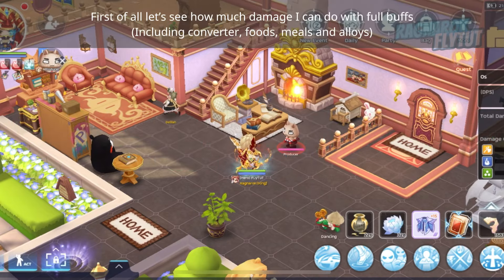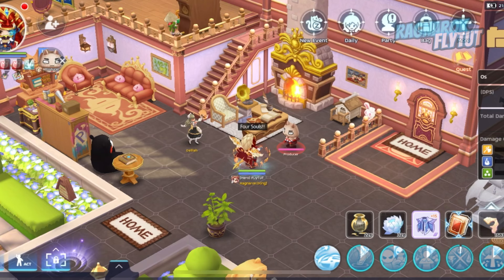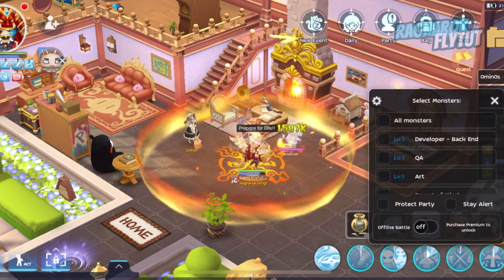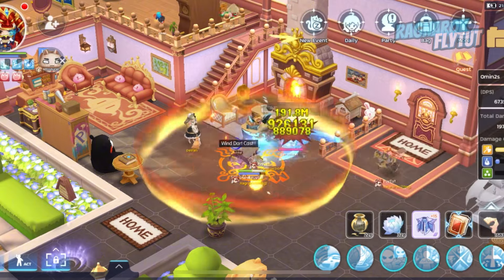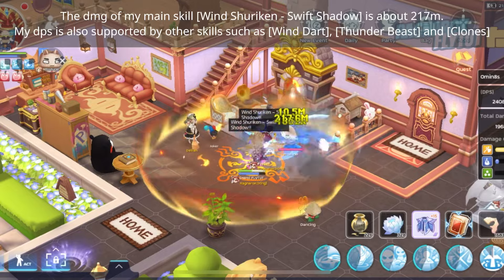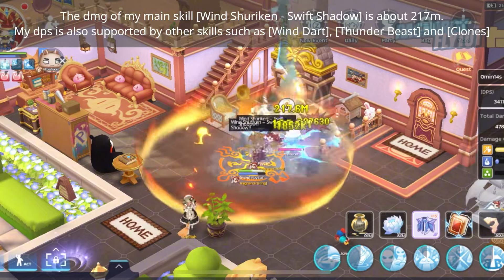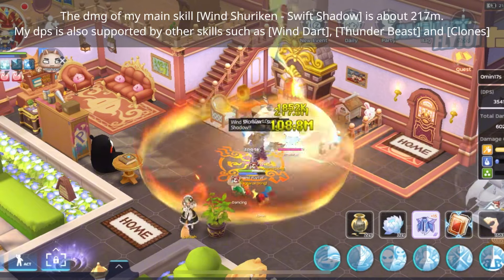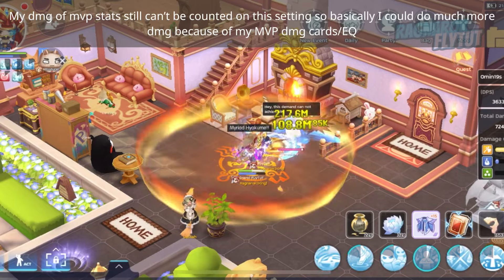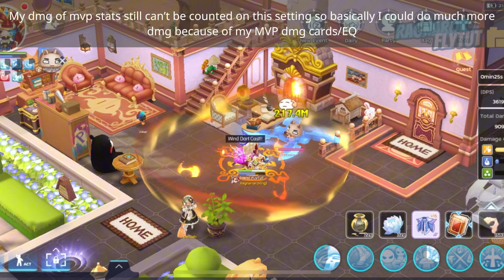First of all, let's see how much damage I can do with full buffs. The damage of the main skill, Wind Shuriken Swift Shadow, is about 217 million. My DPS is supported by other skills such as Wind Dog, Thunder Beast, and clones. My damage on MVP stats still can't be fully counted in this setting, so I could do much more damage because of my MVP damage cuts and equipment.